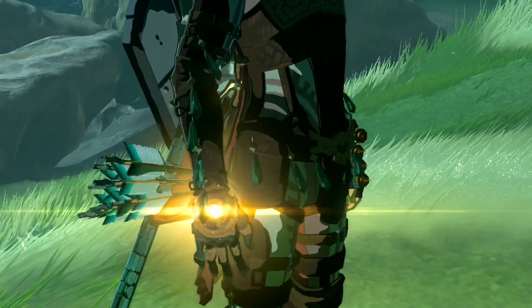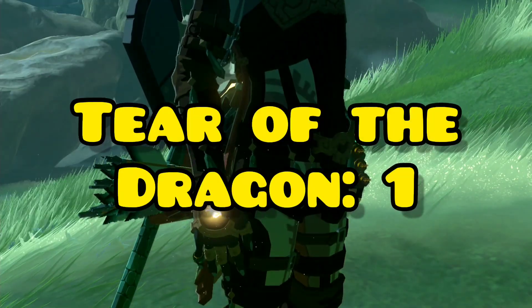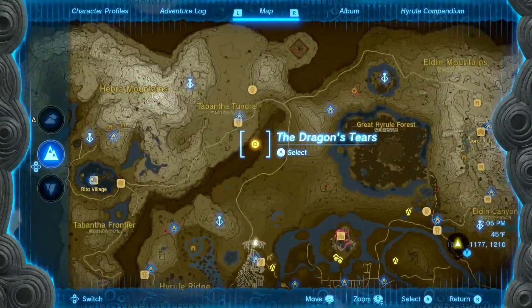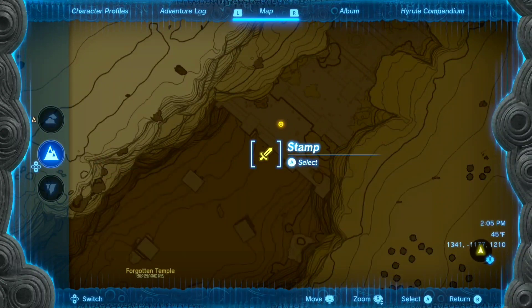Once you approach it, you'll see this little puddle, and once you interact with it, it'll show you Memory Number 3, Tear of the Dragon Number 1. After that, Impa will tell you to go to the Forgotten Temple, which is located right over here. You want to make your way to this exact spot — this is where the entrance is gonna be.